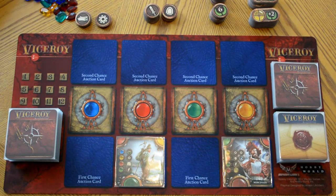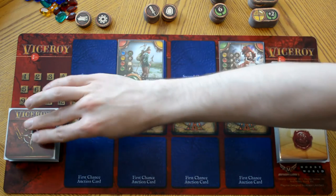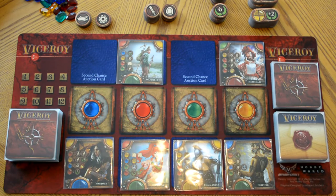After all players have passed, received a card, or there have been three auctions, the round comes to an end. At the end of the round, if there are any cards remaining in the first chance slots, they will be moved up above the arrow, and you will play four new cards below the arrows. During the auction phase, a player can only receive up to one card, and players cannot go after cards if they don't have gems of the corresponding color behind their screen.